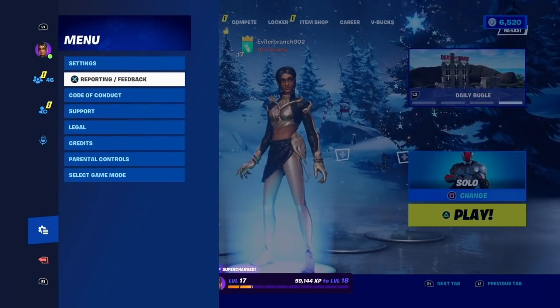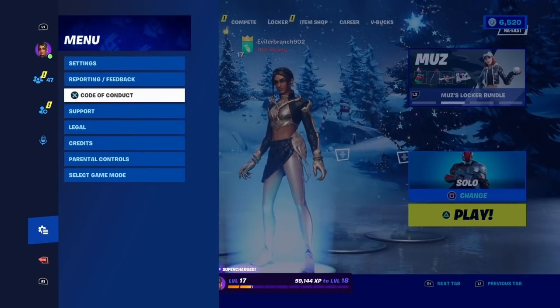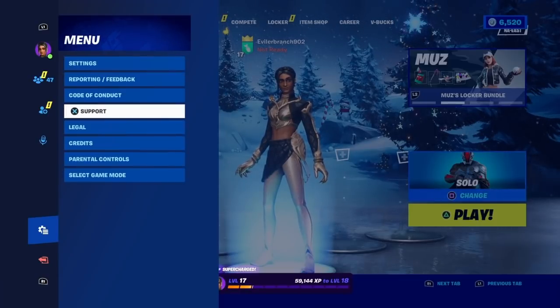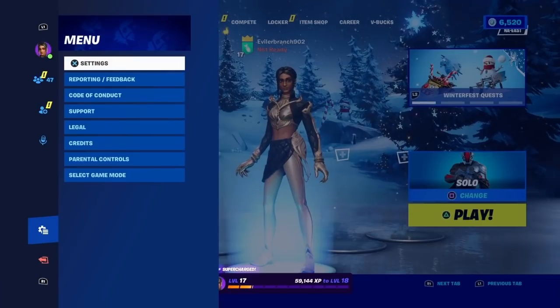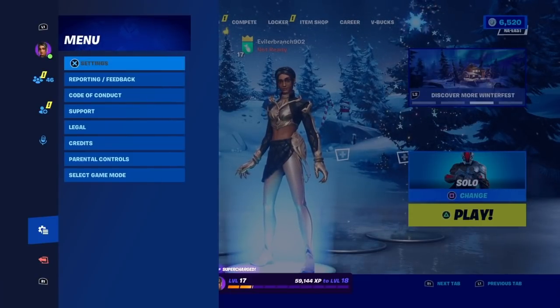Scroll up and if you see all these options you're in the right place. At the top you'll see settings, reporting and feedback, code of conduct, and support. Go right above code of conduct and reporting, right underneath select game mode — you're gonna see the first option down on this menu, which is called settings. Go ahead and click on settings.